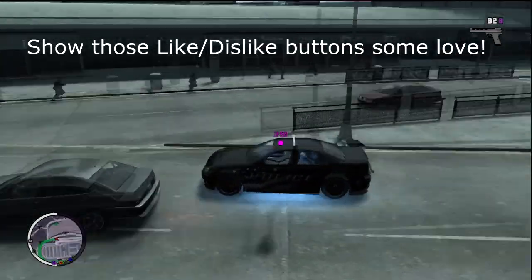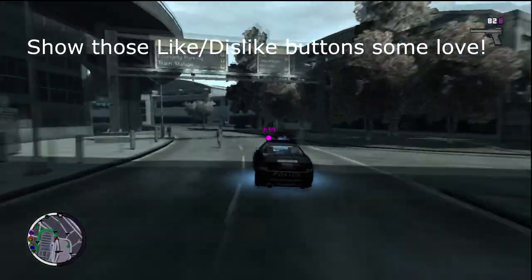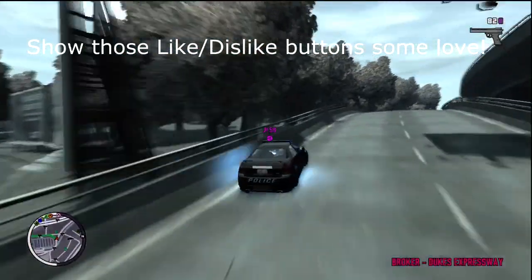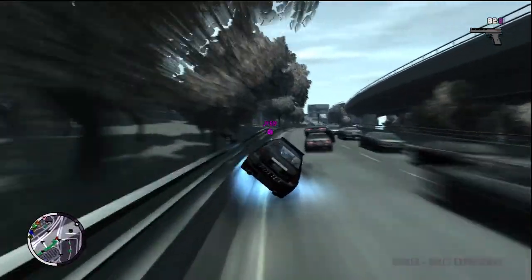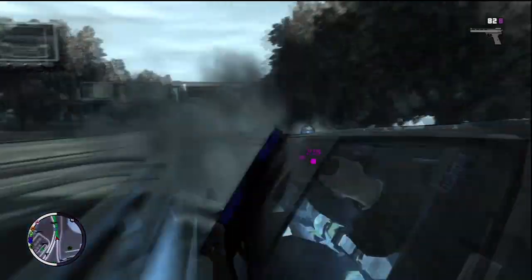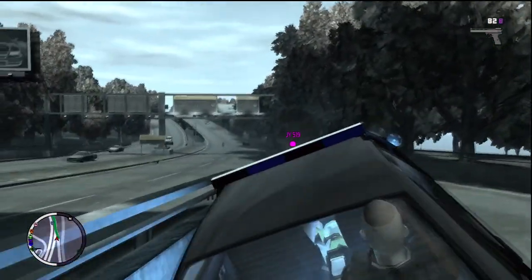Now as we all know, car customization was in San Andreas. There was a shop called Transfender Body Swap Shop and there you could get different colors, you could get nitrous oxide put in your car, you could change your wheels, your stereo, and even put hydraulics in it.